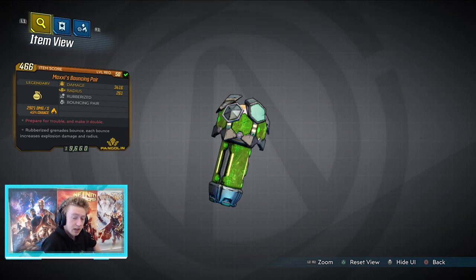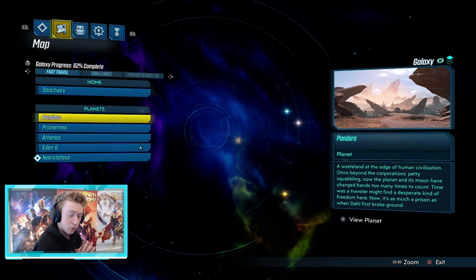Now for the best part and likely why you're all here: how do you get this grenade? Is it difficult to get? Where do you have to farm and how long is it going to take? At the risk of sounding like a broken record when making these legendary weapons guides, this is a world drop — meaning you can get it from a whole bunch of random places.